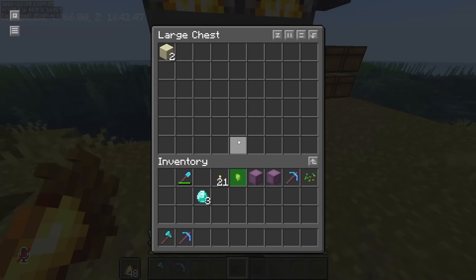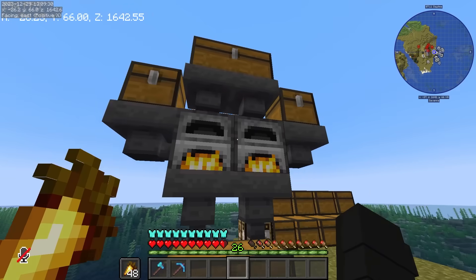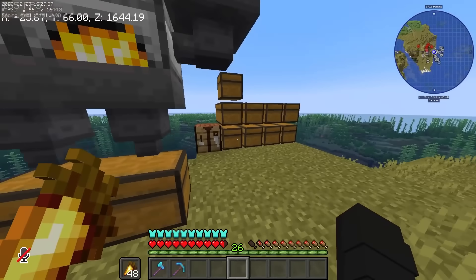Dito natin ilalagay yung kelp. Meron po tayo dito sa baba - smooth sandstone. I guess need ko mag-AFK dito. Pero bago tayo mag-AFK, gusto ko muna ma-gather lahat ng ibang materials.